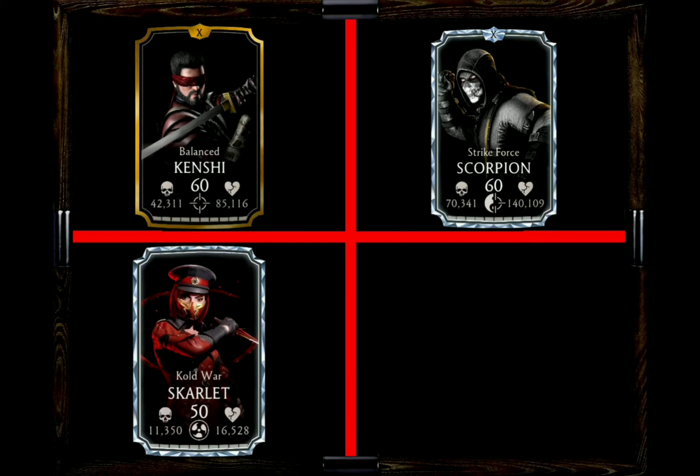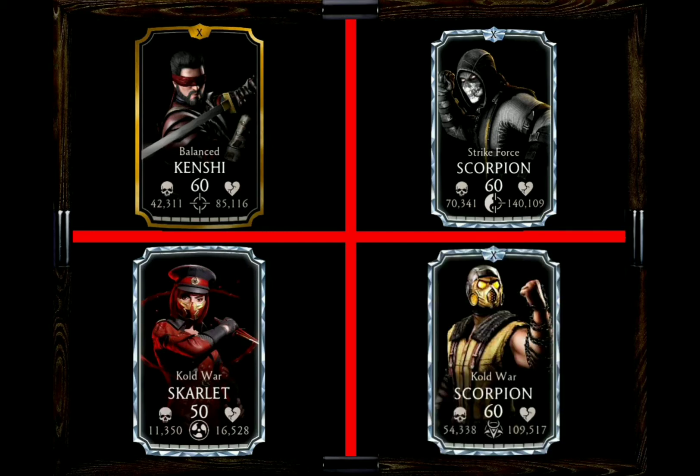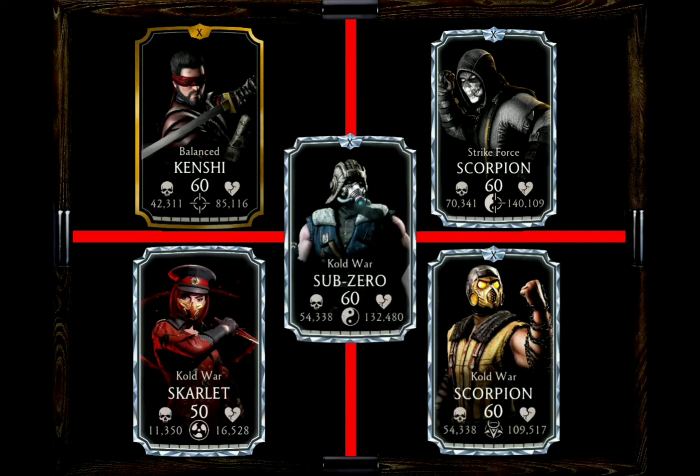The next option would be Cold War Scorpion, who enables all Cold War teammates to also have a fire DOT on Special Attack 2 once you reach a certain percentage. And the best character to play with Cold War Sonya Blade in my book is Cold War Sub-Zero. He adds the chance of Frostbite on Special Attack 2, and Frostbite is one of the most annoying debuffs in the game. So if you have Cold War Sub-Zero in your team and apply Frostbite with Sonya Blade, it's a lot of fun on the side handing that one out.